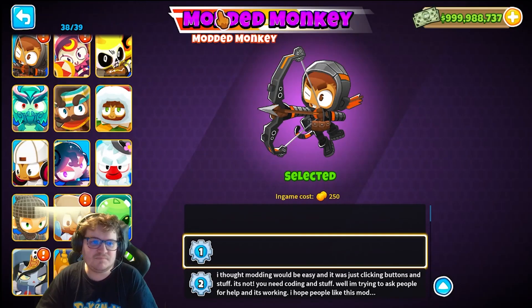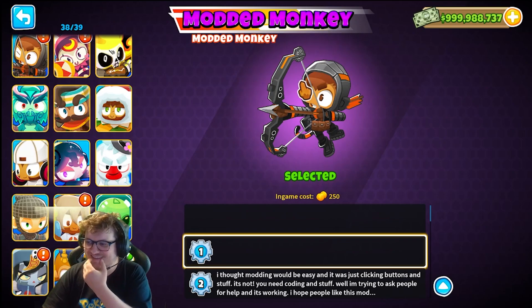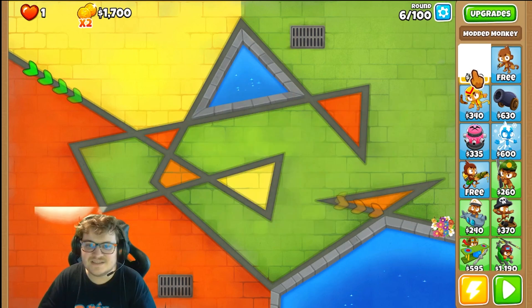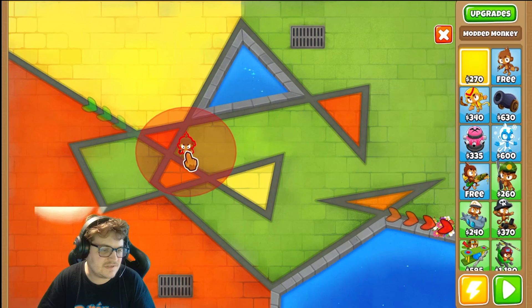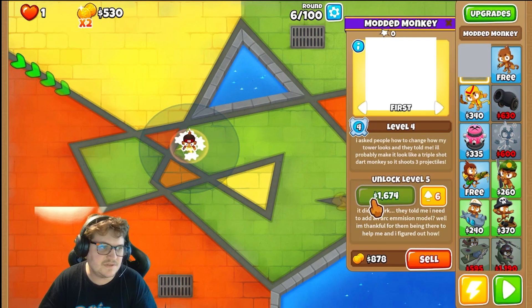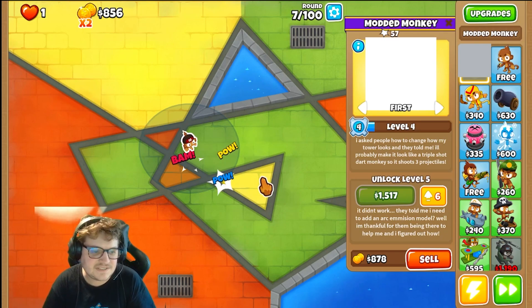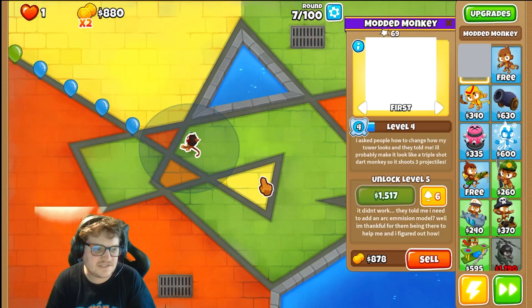You're gonna play this Moodled Monkey — this will be really interesting. I'm actually excited for this. It's a white square, so it looks like a dark monkey. But we can give it an upgrade already. This is interesting. This is the Moodled Monkey in action.